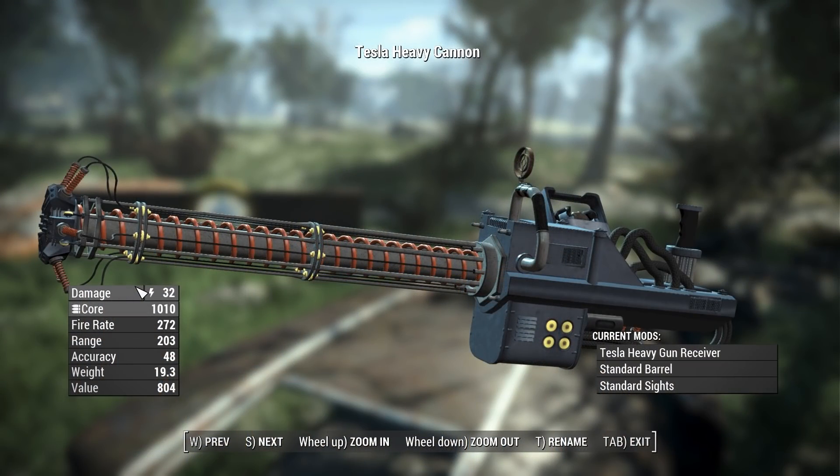As far as stats go, keep in mind my character has no perks, so these are raw stats. The weapon has a base damage of 32, uses fusion cores as its ammo type, a fire rate of 272 — very fast — a range of 203, accuracy of 48, weight of 19.3 pounds, and a value of 804 caps.